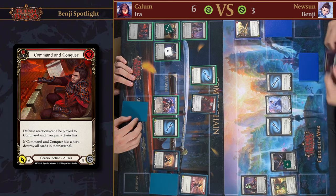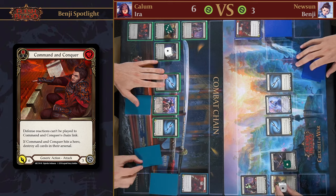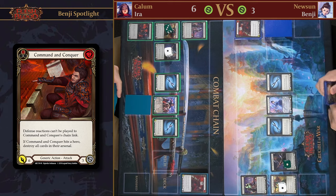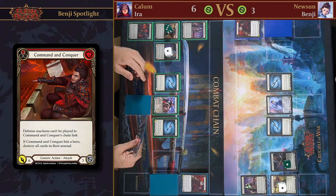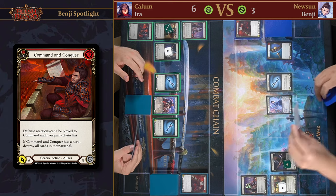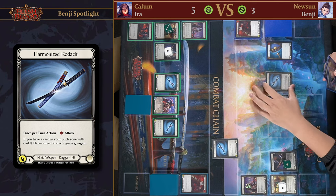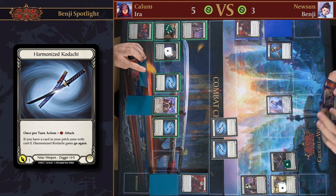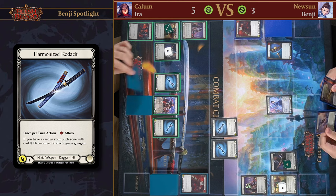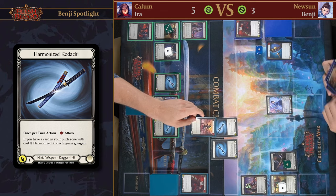I'm going to try and get some tempo back here. Attack for one — no blocks, take one. And then a Command and Conquer for seven. No blocks — take seven. Master blocks — you got rid of your own Command and Conquer. You must have a pretty good hand. I'll attack for one. I'll take this one. Attack for another one. I do want to break up the threat of a mass trigger, so I'm going to block that one.